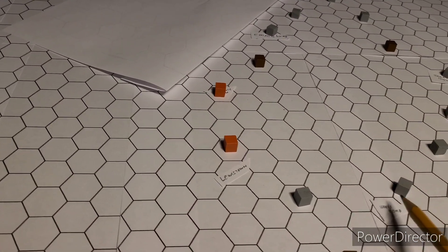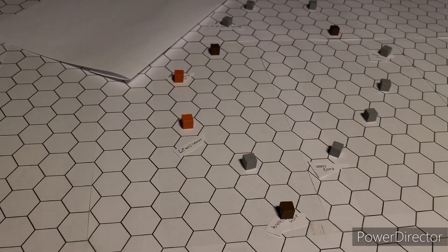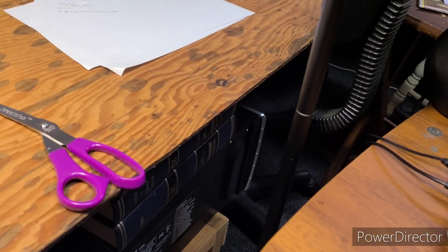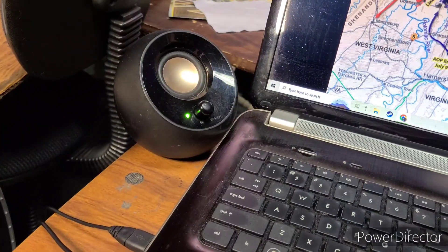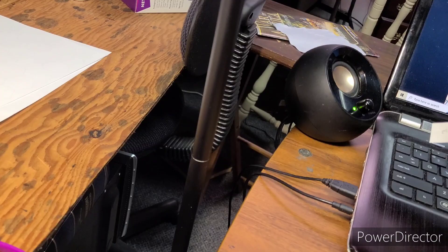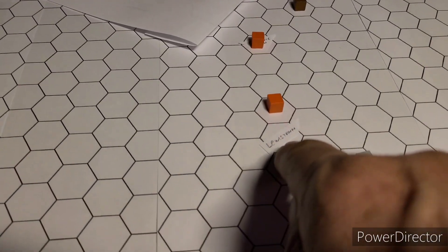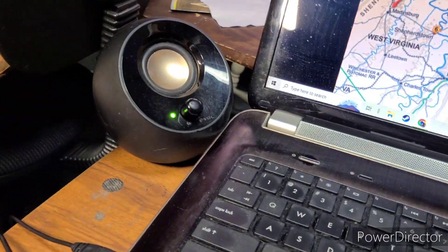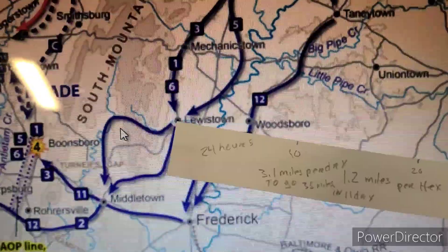Let's try another one — going across here. Lewistown is one, two, three, four — about four or five miles from Woodsboro, or Walkersville. One, two, three, four, five miles. Lewistown to Woodsboro — here you go — Lewistown to Woodsboro, about five miles away. Look at how perfect that is!